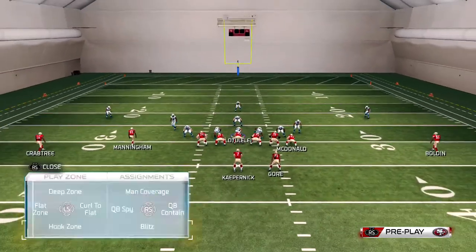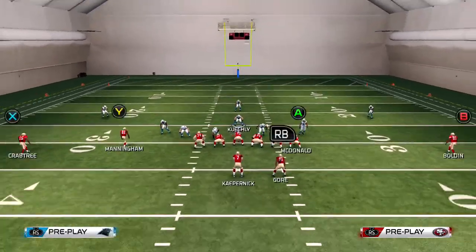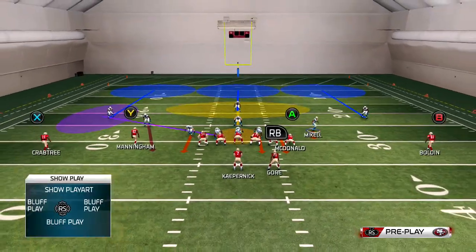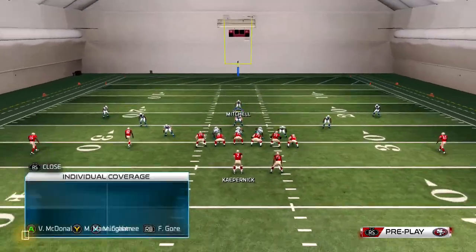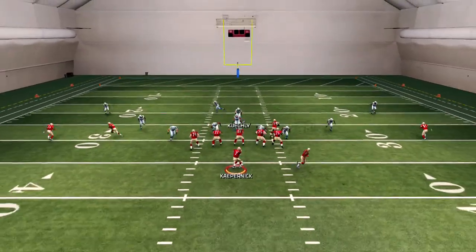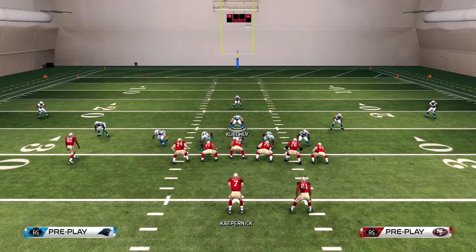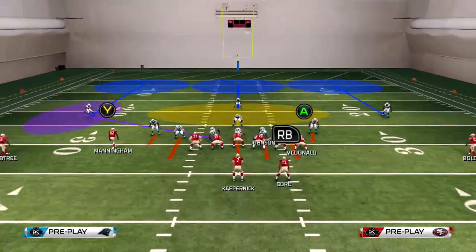I'll do that again — manalize, hoplitz both linebackers, purple spy, three blitz. We're getting heat — put him here, put him in a contain, put him out here, move him right there. Pass commit and there we go — we're screaming fellas. This blitz is 80% — doesn't come in all the time but it usually does come in.